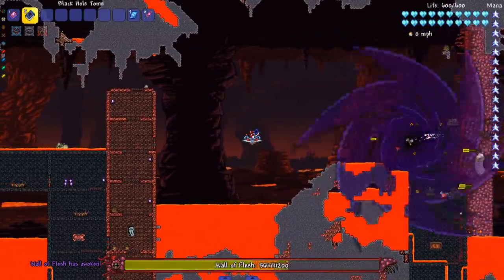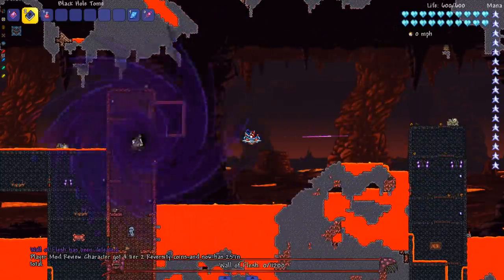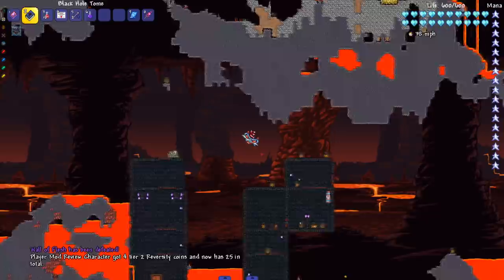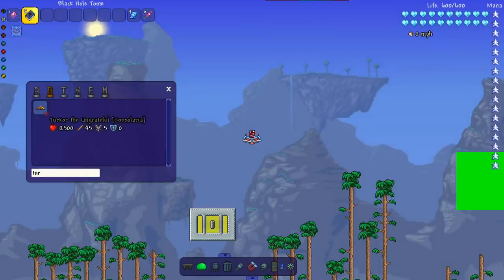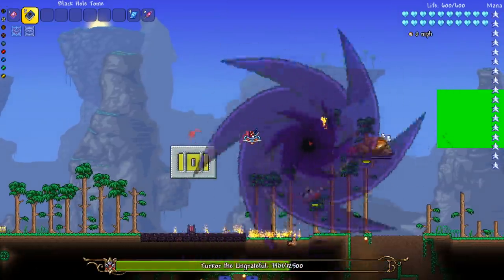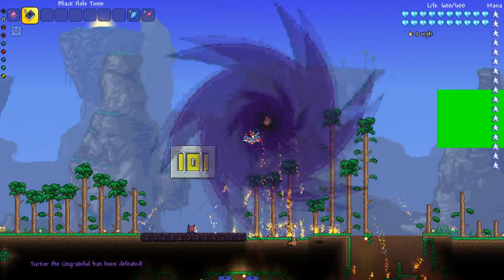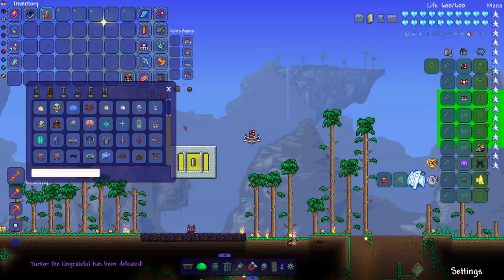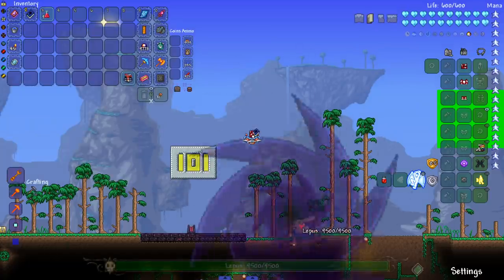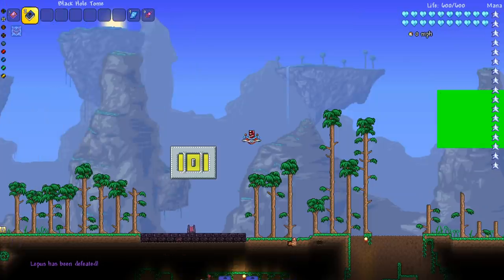Let's see this against the Wall of Flesh — oh my god, look at him! I'm playing with him — it's like the Tome of Manipulation. I'm playing with them like little kids playing with their veggies. It's been confirmed that Turkor and Lepus are not coming to 1.4 — same with Ocram, they're not coming. I thought they were gonna pull a quick one and be like 'the new hard mode bosses are Lepus and Turkor' — that'd be pretty funny honestly.